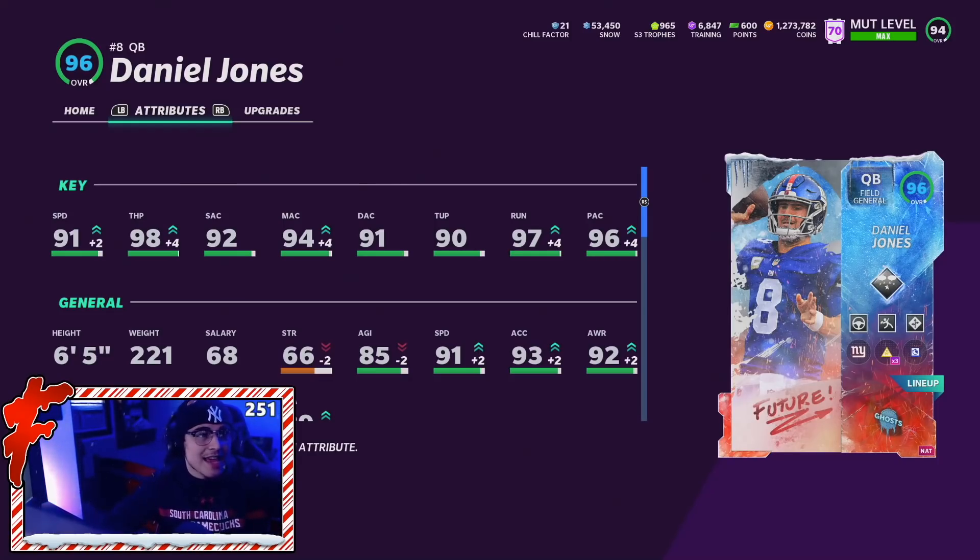I'm definitely excited to use this Daniel Jones card today. I'm probably going to try him on a read option every once in a while because he has 91 speed — he should be able to run it fine. The plan is just to go out there and win a game with Daniel Jones and just try not to fumble. Just don't fumble, Danny — it's not that hard.